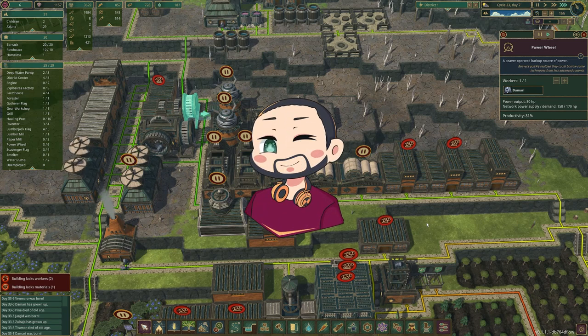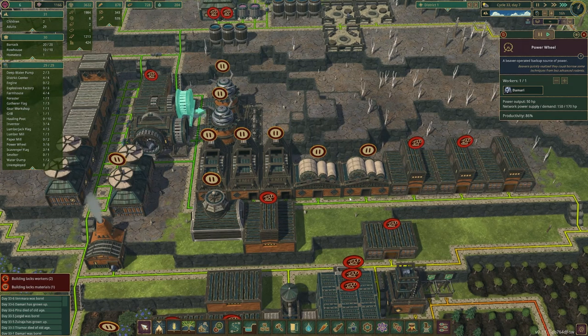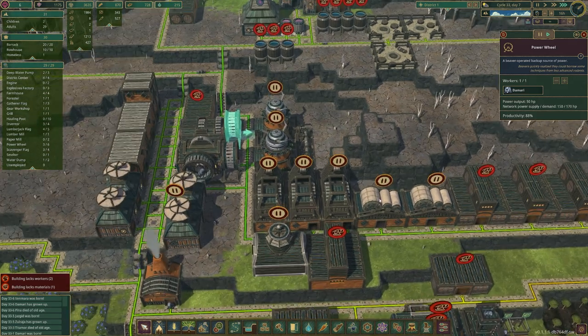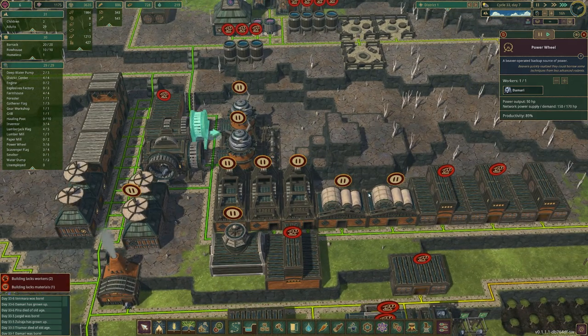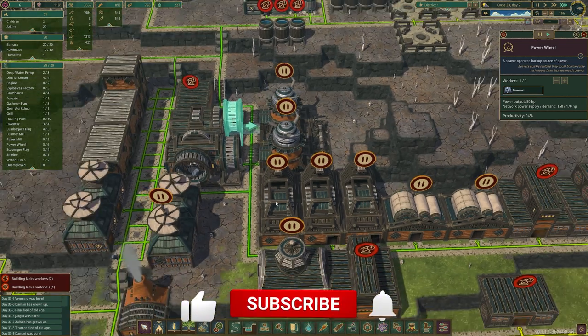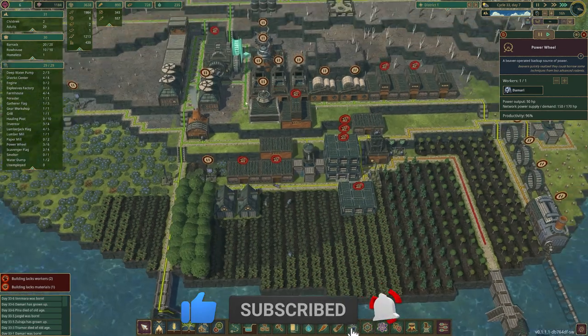Hi guys, my name is Firefly and welcome back to a brand new episode of Timberborn — a series where we're going to be making modular bases. In order to do that we needed explosives, and we speed ran that in the last episode. We beelined straight to explosives, and now we have nearly 2000 of them.